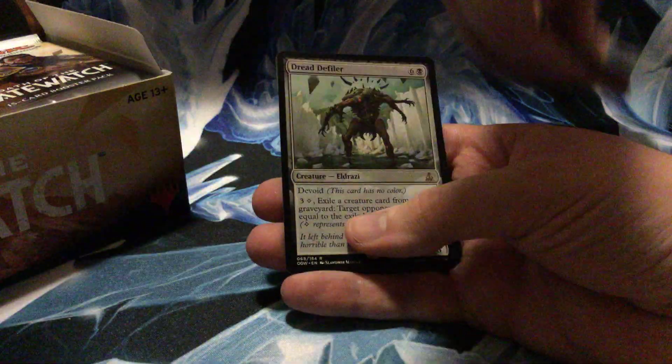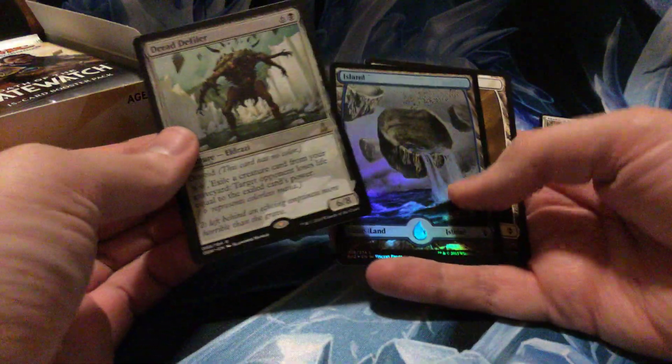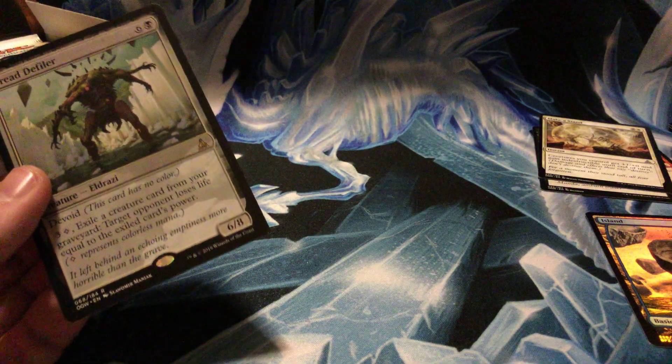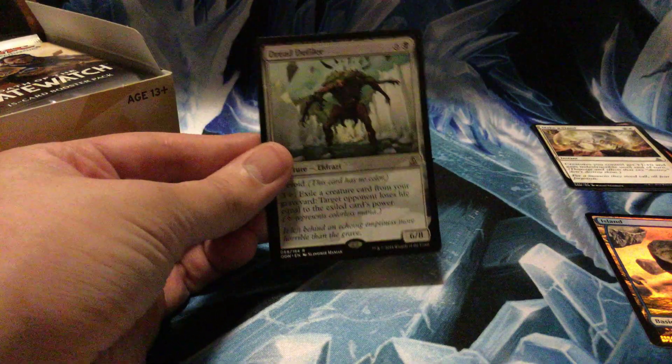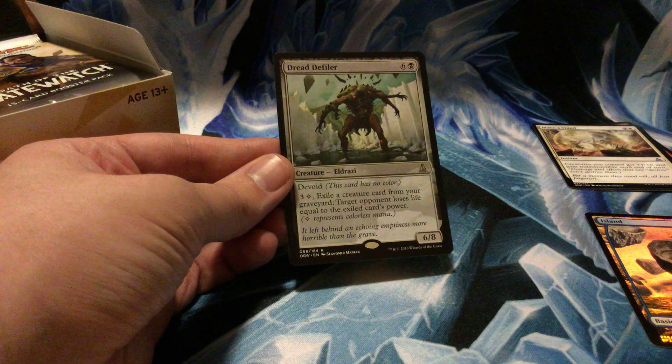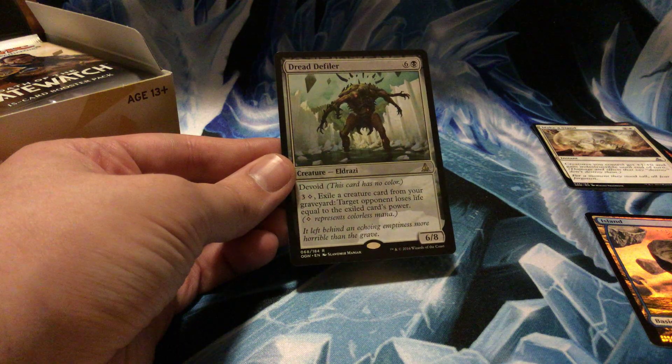Make a Stand, Grasp of Darkness, Tears of Valakut, and Dread Defiler — that's a foil! The rare Dread Defiler: seven mana for a 6/8, pay to exile target creature card from your graveyard, target opponent loses life equal to the exiled creature's power. Interesting — I don't think I've read that card before. It's definitely going to be mean in limited.